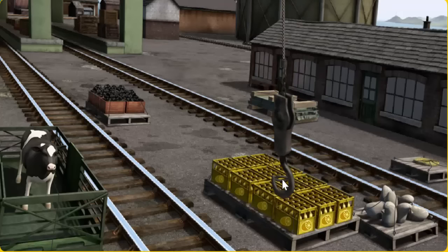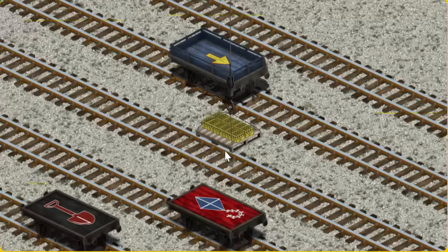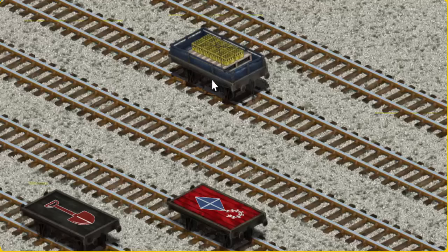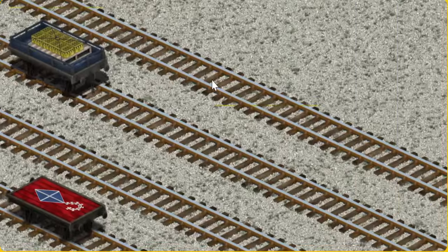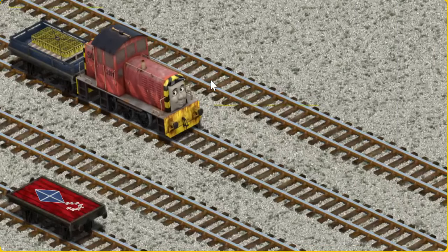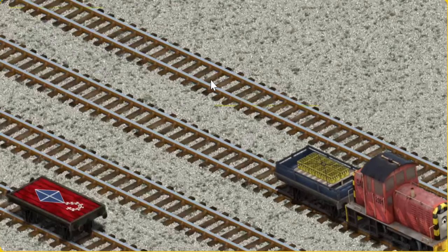Help Cranky find the bottles of lemonade. There you go. Let's lift and load. Now the cargo must be loaded. Help Cranky find the blue flatbed with the arrow. You found it!